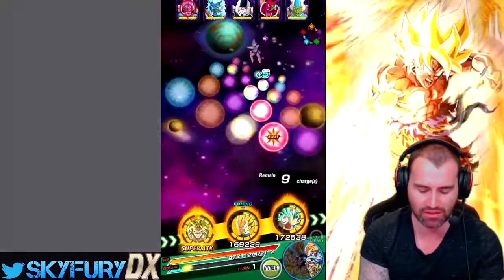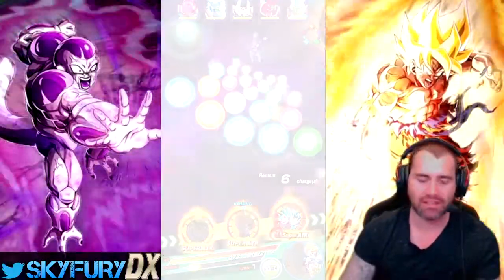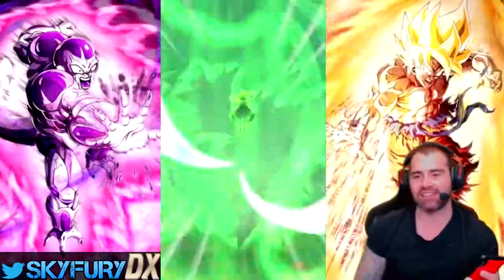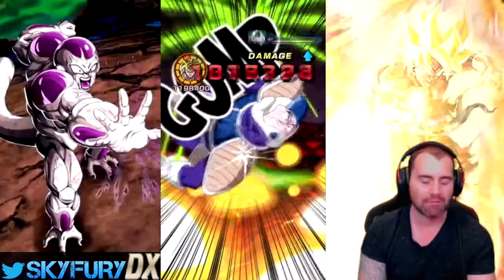We'll keep him linked up with Vegeta just there. We're going to have another one of those on rotation next time. I've got no doubts that this Broly is going to see only 1.1 million attack stat. That's not great, being Undokan Awakened, Rainbowed, full level 10 links — but we'll see how we go.